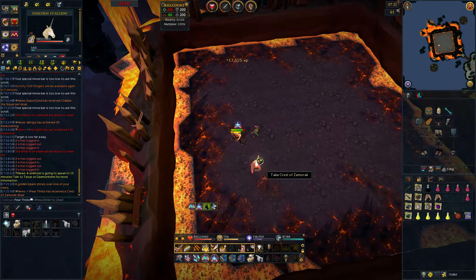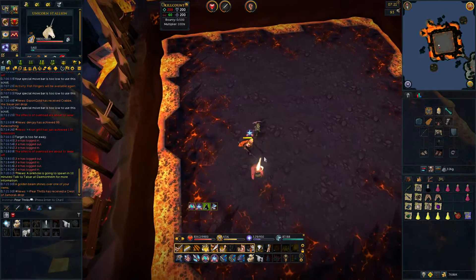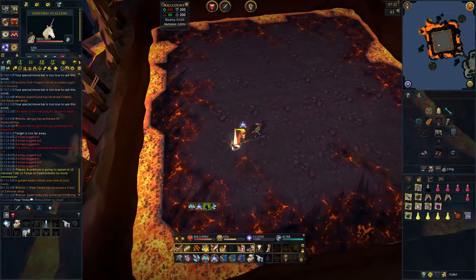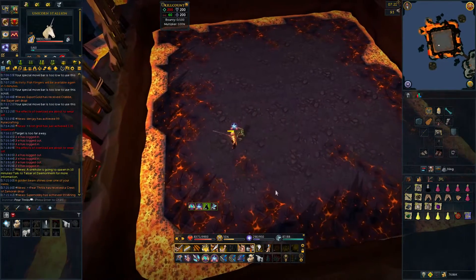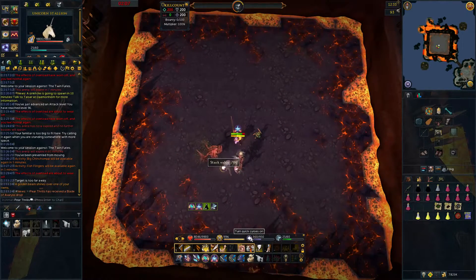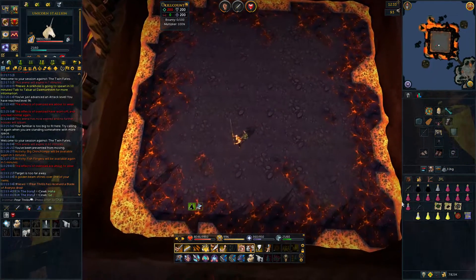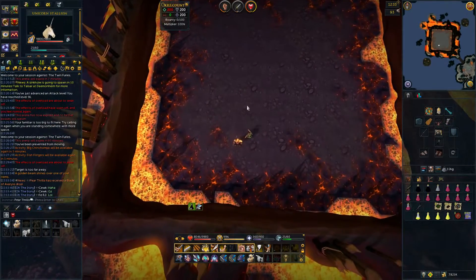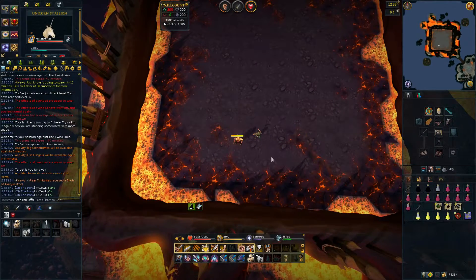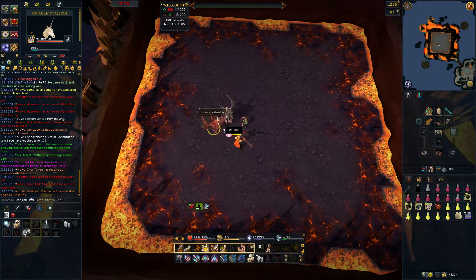Not too soon after though, I got a real rare drop - a Crest of Zamorak. I'm really happy about that, and to be honest it's the loot I'm after the most, because the tier 80 ranged gear is actually a decent upgrade from my current best ranged gear, Armadyl. And on the 10th and final instance of the day, I got lucky again getting the Blade of Avaryss drop, which is the tier 85 offhand - meaning I now have both weapons from the boss. The only loot I now need is two more Crests of Zamorak, but of course there was another Zamorakian Essence shortly after.